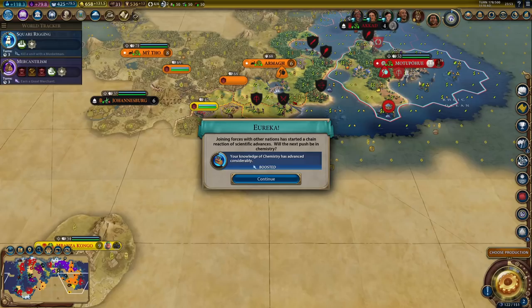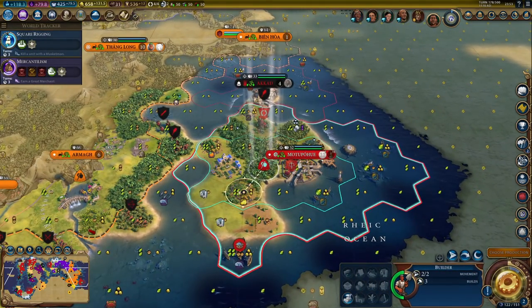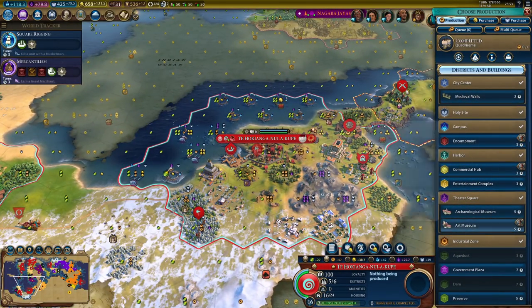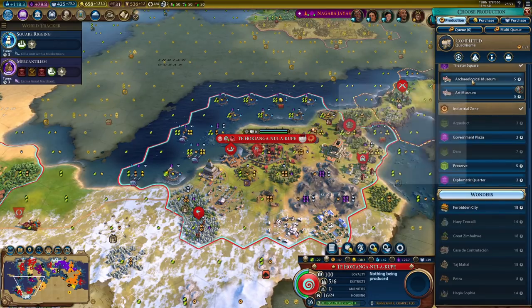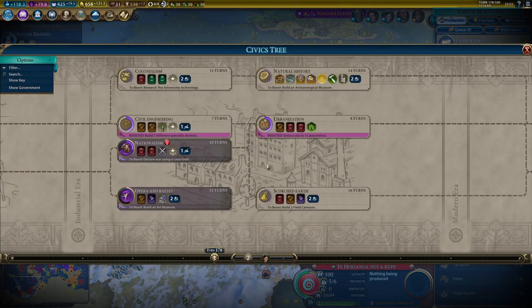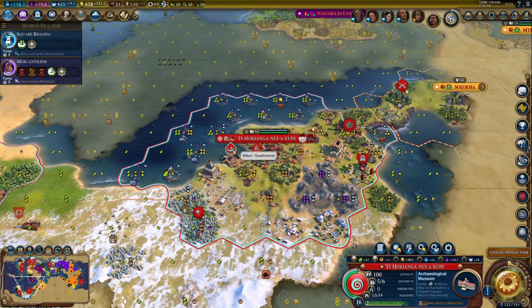There's some ERA score. Our first Quadrireme on turn 178 - hey, better late than never, right? Next up, probably archaeological museum. I'll need that to boost natural history. Let's just grab that, it's only five turns. I don't think I'm going to use that Quadrireme right now, but I can turn it into something better later once I get the relevant tech.